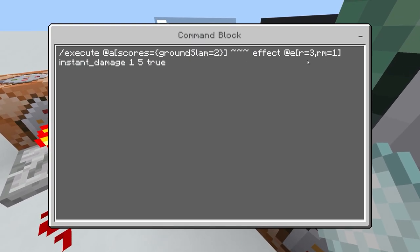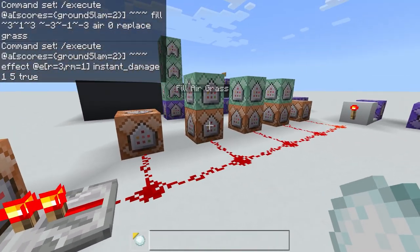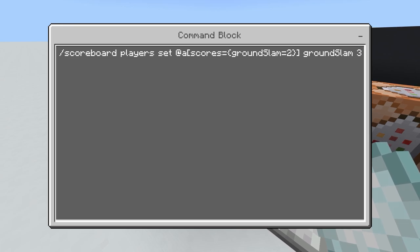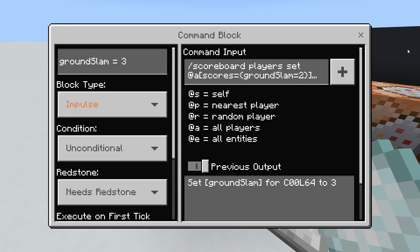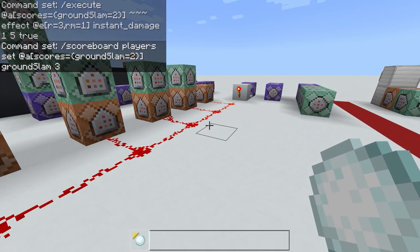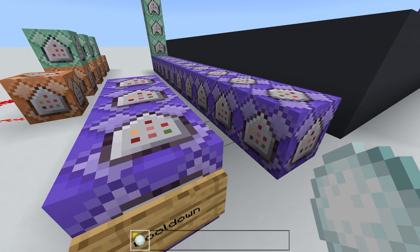I also made it deal instant damage to everyone within a radius of three, with a minimum radius of one from the player, so it doesn't damage the player themselves. At the end, with a repeater to make sure everything else happens first, it sets their grand slam score to three so all this stuff doesn't keep triggering every time a block underneath them is air, like when they normally jump.